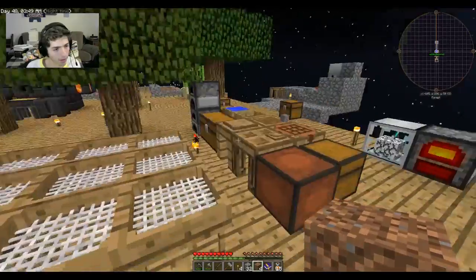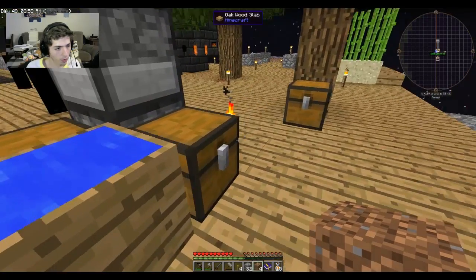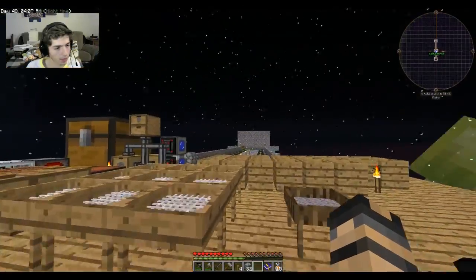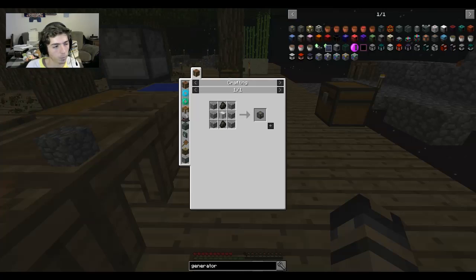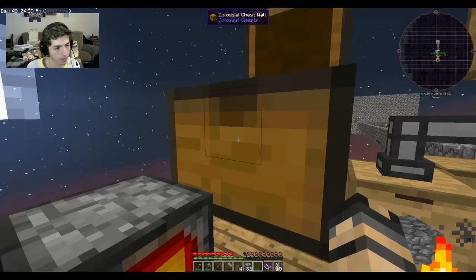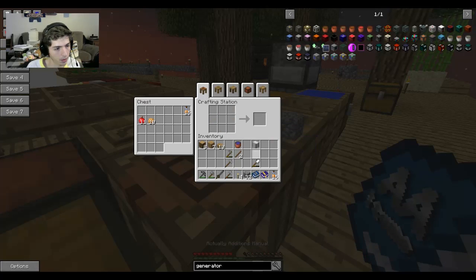We're just looking for four more inferium to make dirt seeds. I did get one more which is enough to make the tier one crafting seed. I'm going to build one more thing — actually two more things. First, a different type of generator from Actually Additions. Do you know that one? It's a nice starting generator, a little faster than the survival generator.